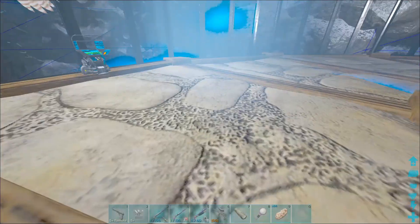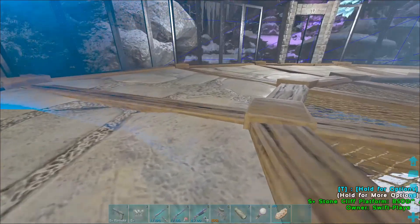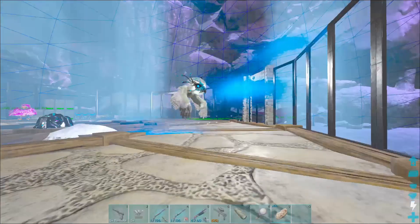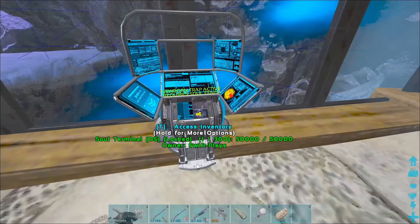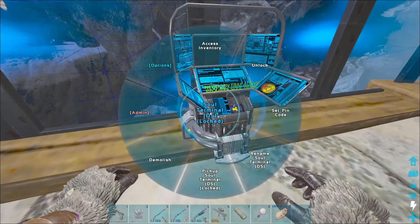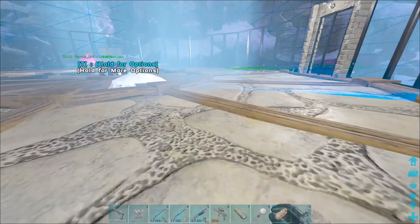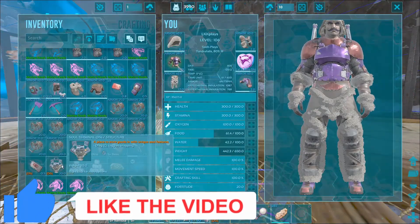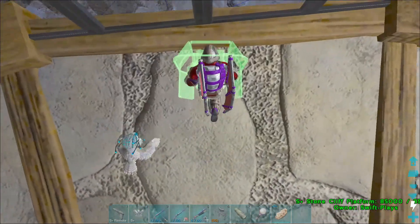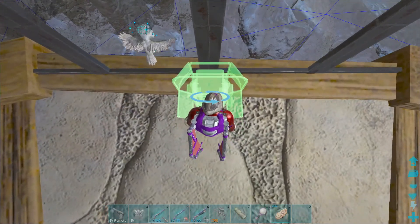This is lowered a little bit — it doesn't need to be 15 foundations, it was going to pick up all of them, and we don't want that. So I think that is way too small. What if we go 4? We can always change it if we have more creatures, and I did that so we can fit another one over here.